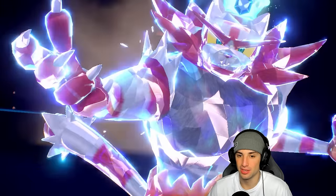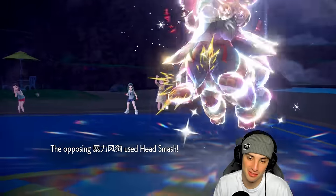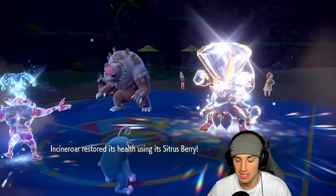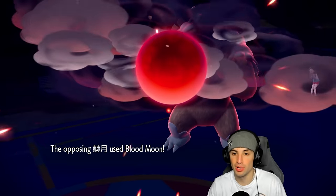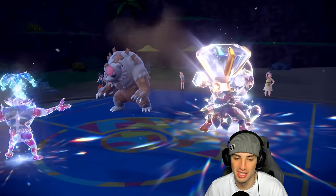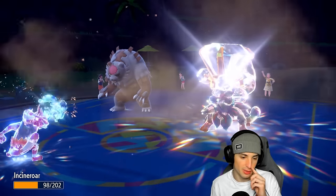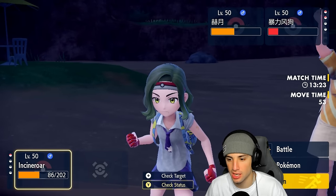Incineroar and Politoed looking to win this one but it's not looking great. Head Smash finally lands — it's minus one but still does insane damage. We have Citrus Berry which brings us back to 98 HP. Muddy Water connects twice — any accuracy drops? No. Blood Moon flies and gets a crit, which might have KO'd us anyway. Knock Off flies and removes Ursaluna's Assault Vest. I'm curious if I Blood Moon gets Encored, since you can't use it twice in a row.